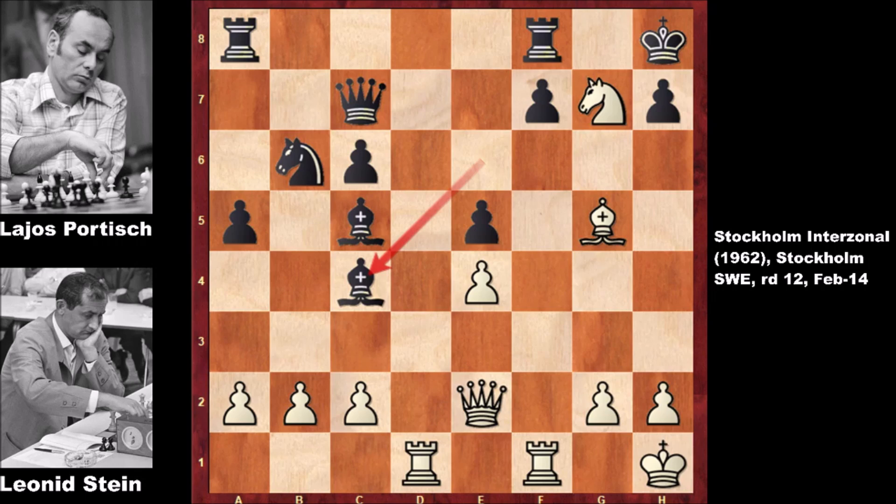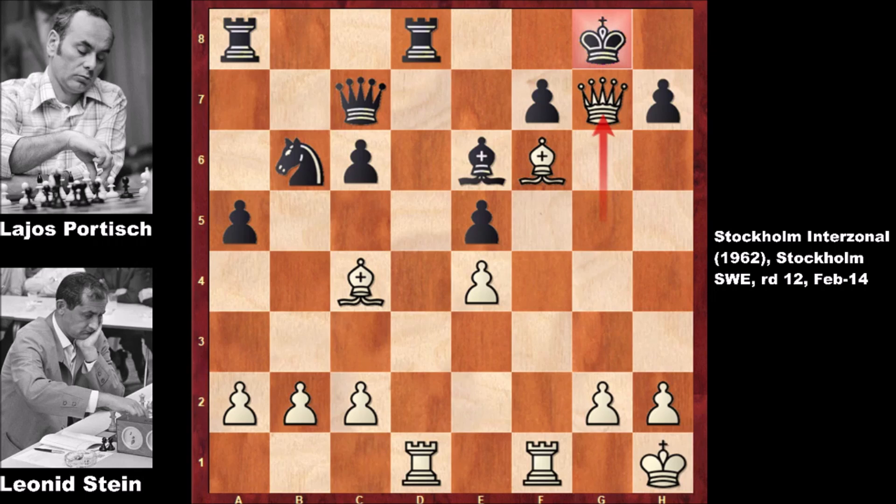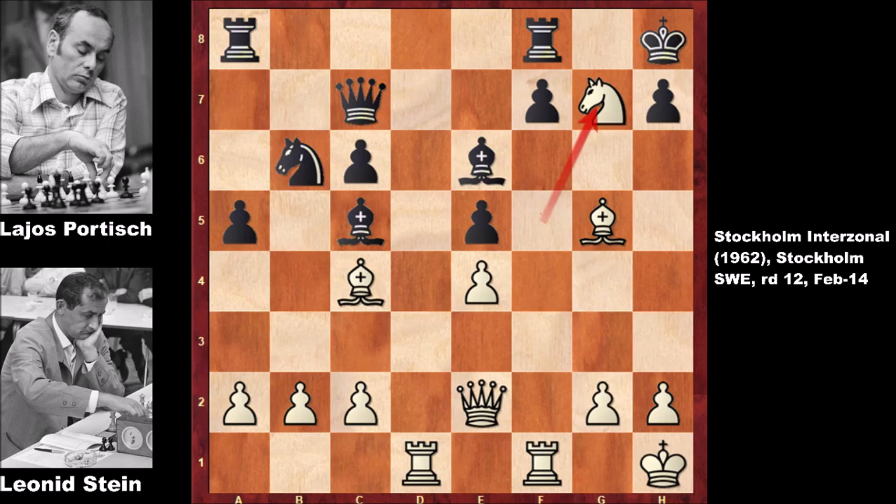After the exchange and bishop takes on c4, black is also attacking the queen and the rook. What happens if capturing the knight — if king takes on g7? Then check, and black is basically getting checkmated: queen to g5, checkmate. And if making room for the king, queen to h6. Bishop to f8 is not working because of check and then checkmate. So Steele captured the pawn, sacrificing everything.